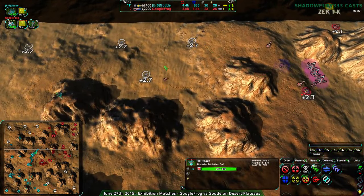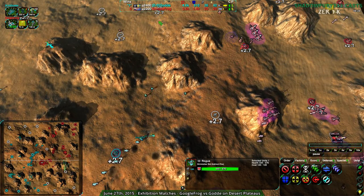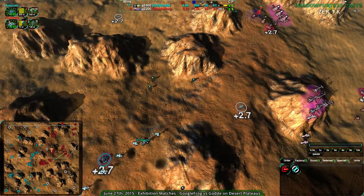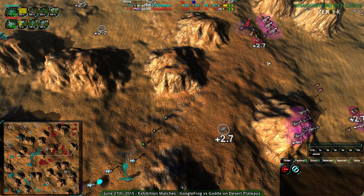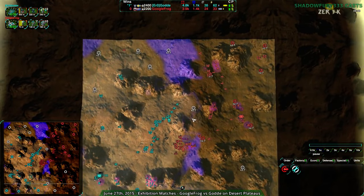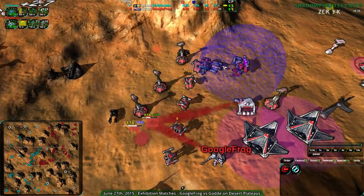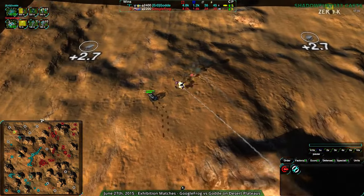Google Frog is going to have to deal with some harassment over to the north — Gulda is peeling off a bit from the front line. They'll lose a power generator or two. Gulda doesn't appear to be fully aware of what's going on there — they don't have radar over there. There's an unsupported felon — one thug is not support. Google Frog is apparently building up for something later on but hasn't managed to pull it off yet.